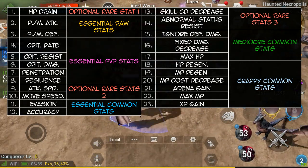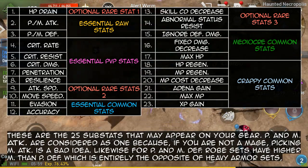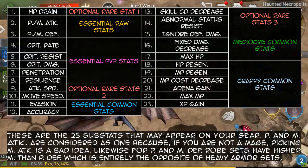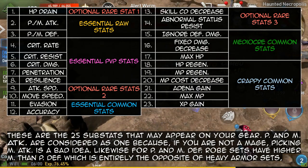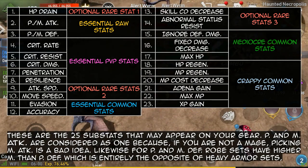This is a general approach, but of course you can always deviate as you see fit — nothing is written in stone. These are the 25 substats that may appear on your gear. Physical and magical attack are considered as one, because if you are not a mage, picking magical attack is a bad idea.